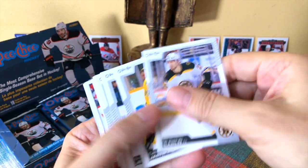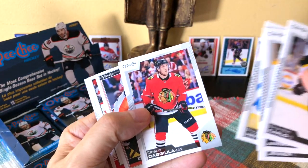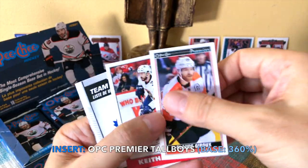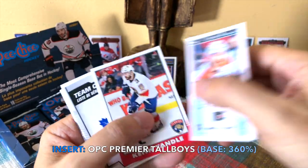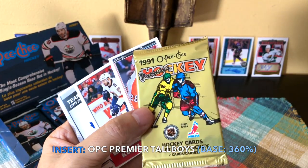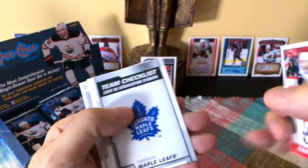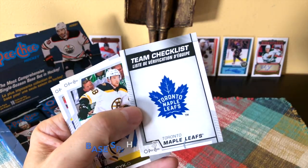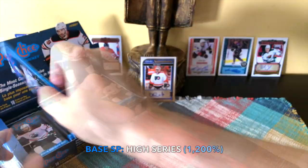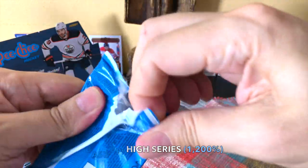Brandon Carlo, Zach Groch, Jenner, Rubén Hintz, Kajula. Here's our OPG Premier tall boy of Clodie Roo — there are also short prints of these, perhaps the rookies as well. Notice the OPG Premier logo from the old-school packs. Here's an old pack from '91 for reference. Keith Yandle retro, and our first high-series card — a team checklist.